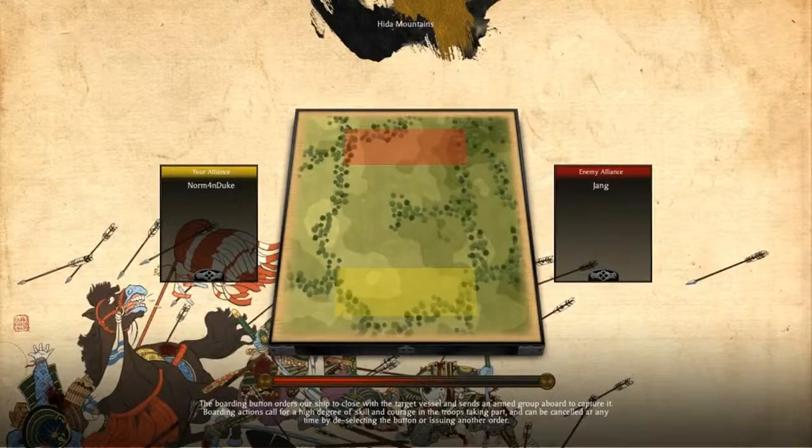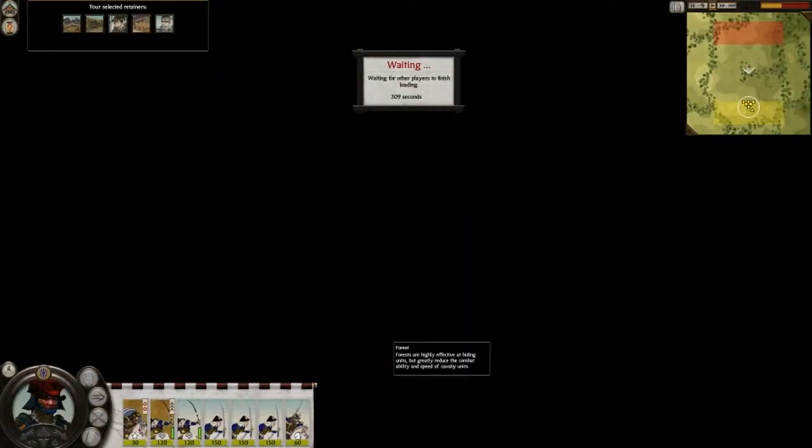Ciao YouTube, and this is the Total War Shogun 2 battle that I'm gonna fight right now on the Hida Mounties map, which is one of the new maps introduced by the latest patch. Now all these maps are pretty much forest heavy, and it's one thing that I don't really like because most of the time you just prefer an old school open fight instead of a guerrilla fight in the forest, but apparently Creative Assembly loves forests.